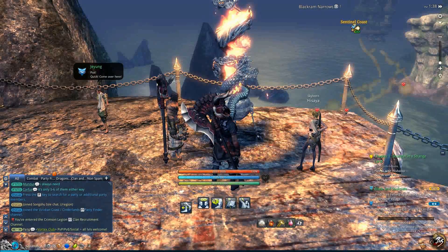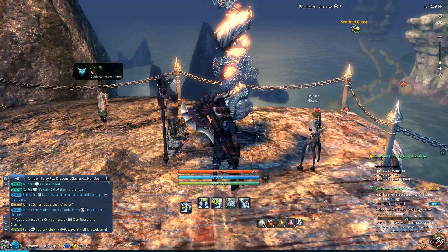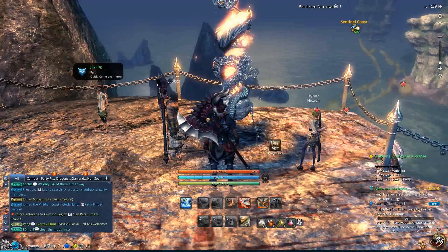Welcome everyone, FiresnakeZero here. Today I'm going to show you how to use the Party Finder in Blade and Soul to find a group for tough dungeons like Black Ram and Arrows.